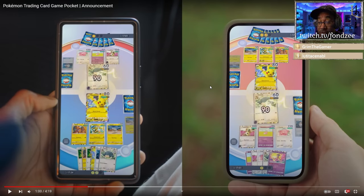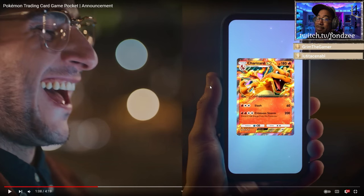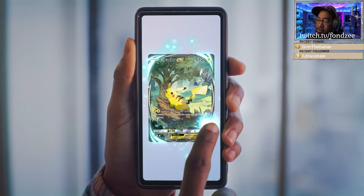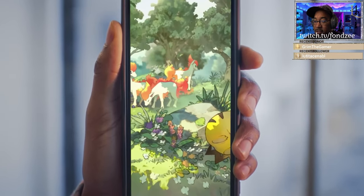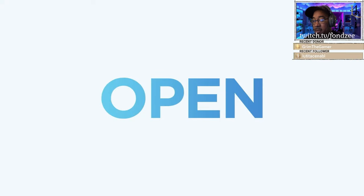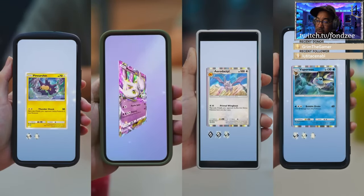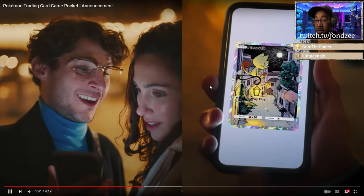They're going to be fast ones. Charizard — that's four fire energy, how are you gonna get four fire energy in a game that only has three prize cards? That's cool though. I wonder what the A1 stands for. That's cool — Lampert. I need that card. What is that timer thing?